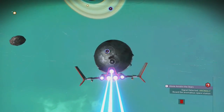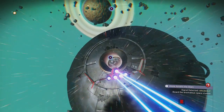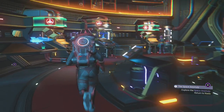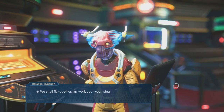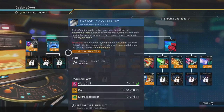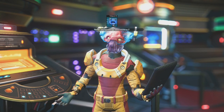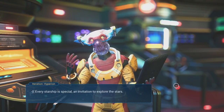Once you have access to the anomaly, just summon it and enter it. Go to Iteration Hyperion and unlock the economy scanner for 150 nanites. Do note that you need to unlock the teleporter receiver first, making the total cost 300 nanites. Alternatively, you could unlock the teleport receiver by completing the third mission in the base computer archive side quest.